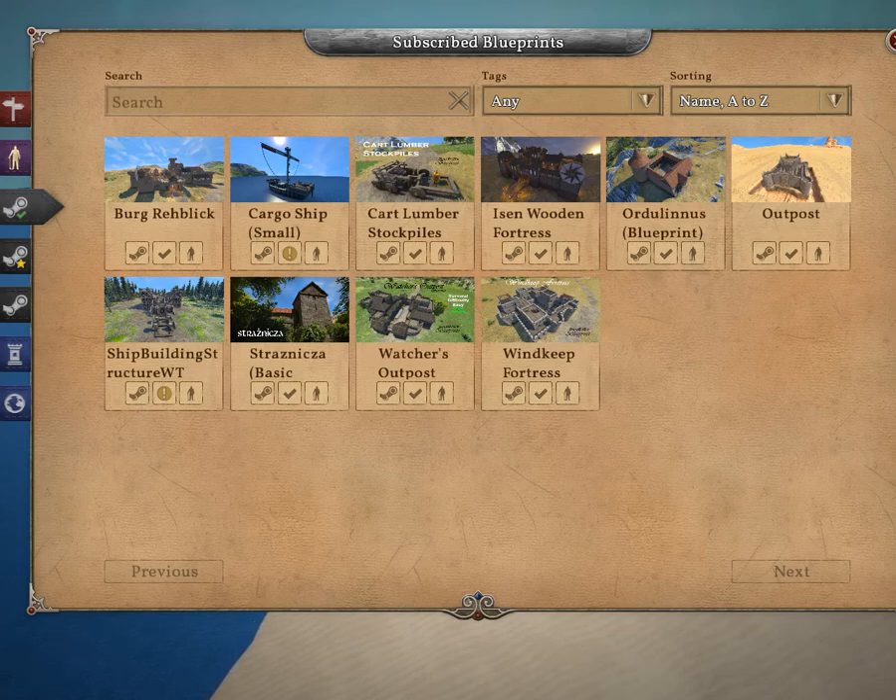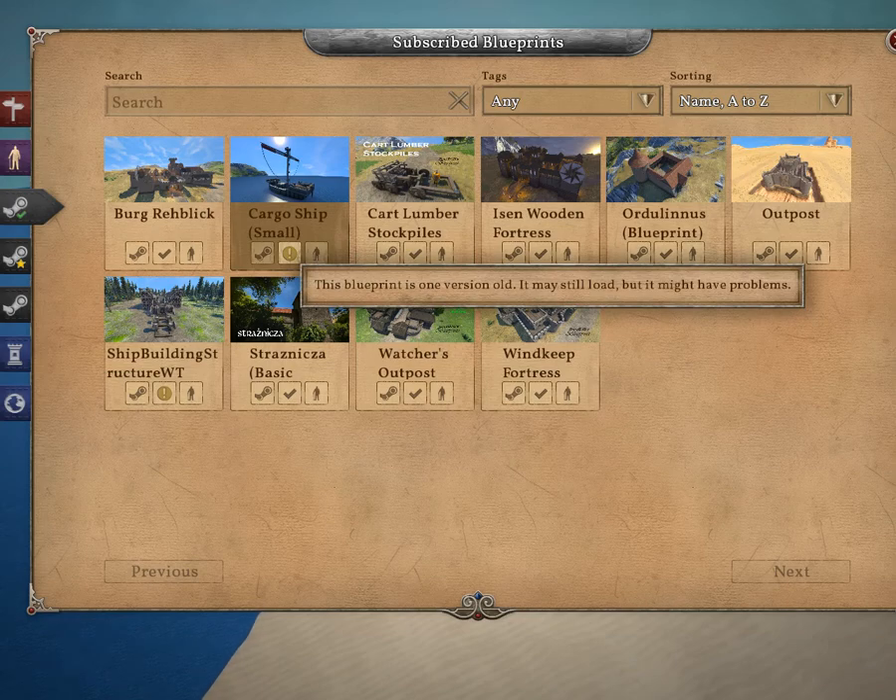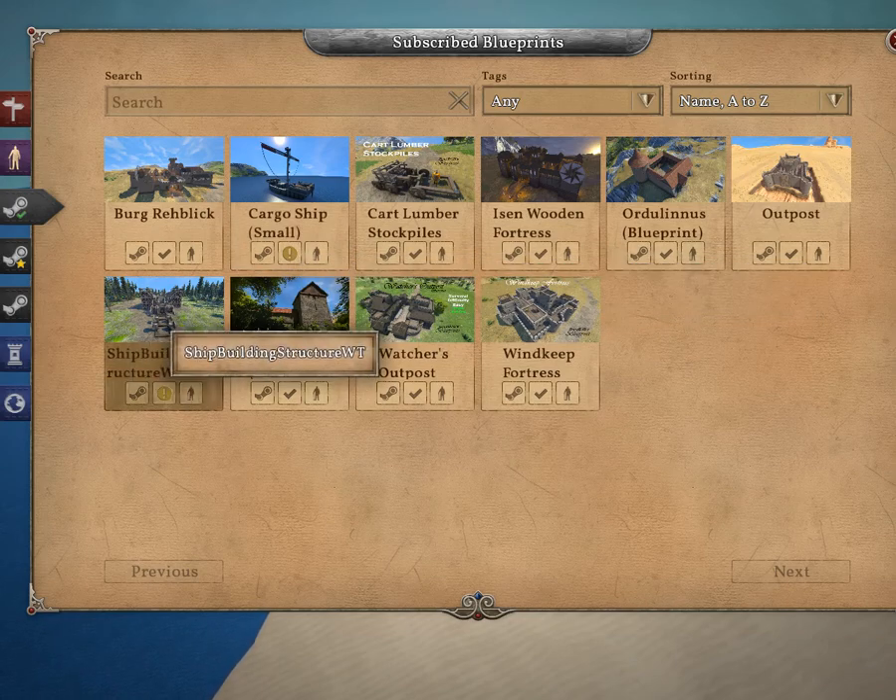From the pictures it looks to be pretty good. Supposedly the creator hadn't originally meant for it to be uploaded to the workshop, but he figured oh what the heck — at least from the description that's what it looked like. So it's called the 106 Gun First Rate, and either I'm missing something or it's just not liking the game, but we're gonna go to this one instead.